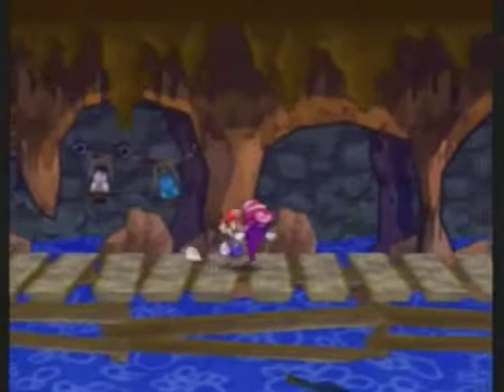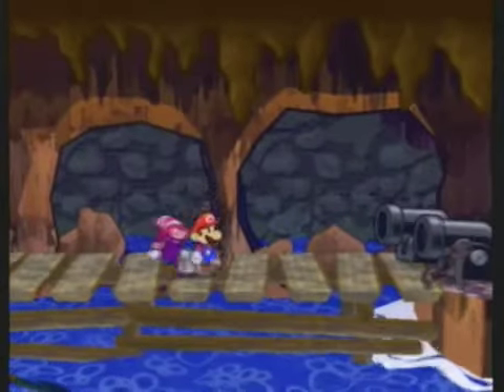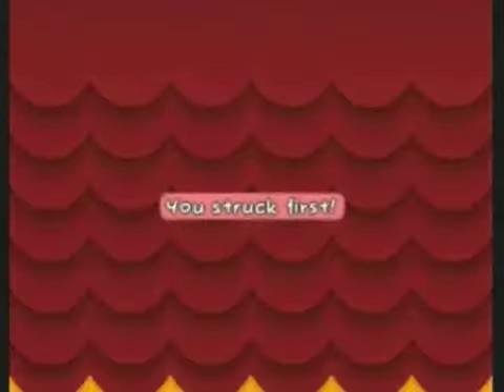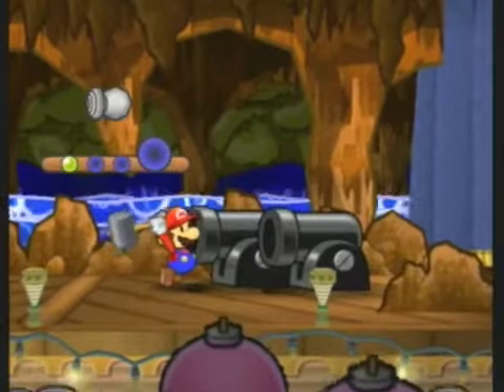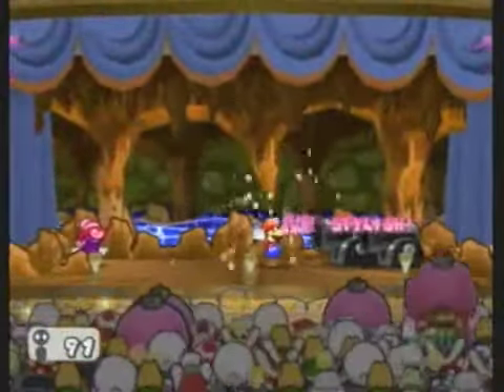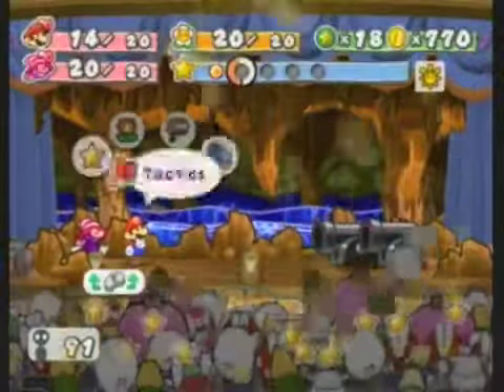An efficient way I find to get past them is to use Vivian's Veil — you can hide right like that, then run up and smack them! When you smack one of the cannons — they're called Bullet Bill Blasters — you engage in battle with both of them, so you only have to fight one in order to fight both. Kind of a unique exception in this case compared to other enemies.